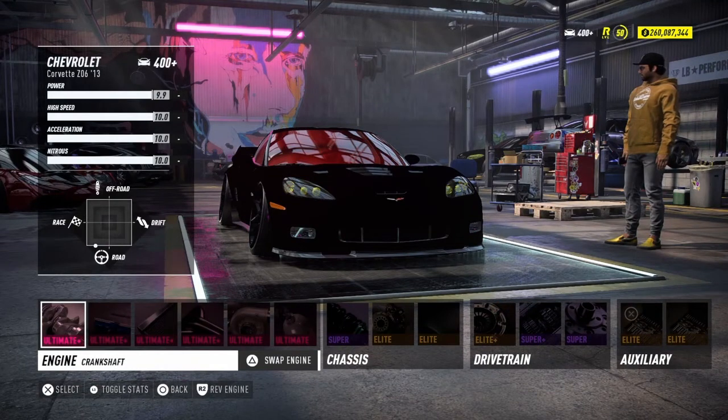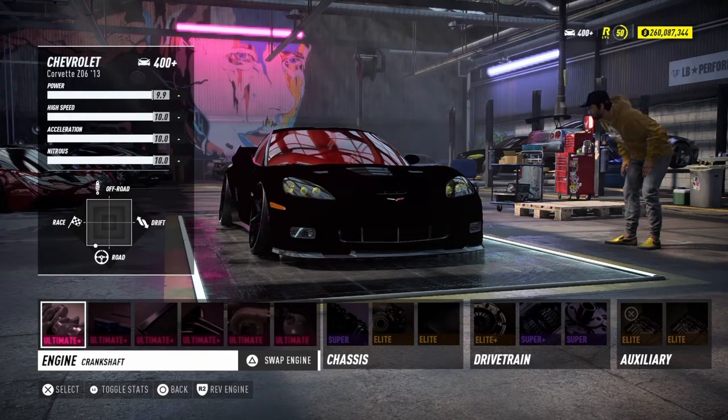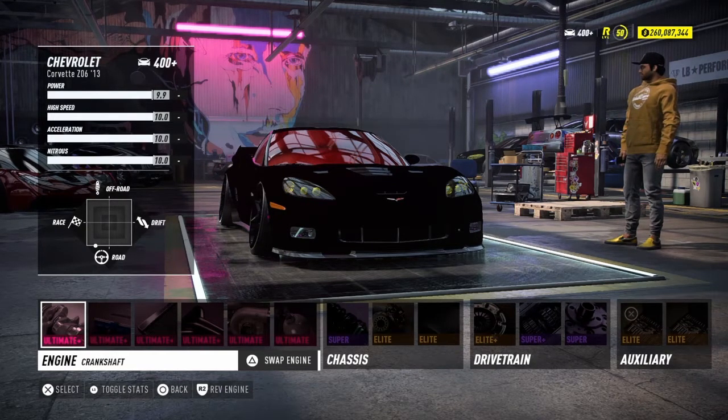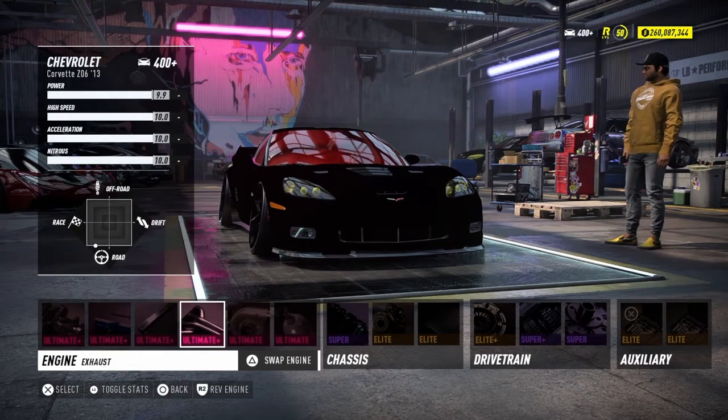What's up guys, it's your boy. Welcome back to a new vid. We're showing the Chevrolet Corvette Z06. This is probably the best drag Corvette in the game — this is the Corvette that most people use and always will use. It sounds good, everything looks good.